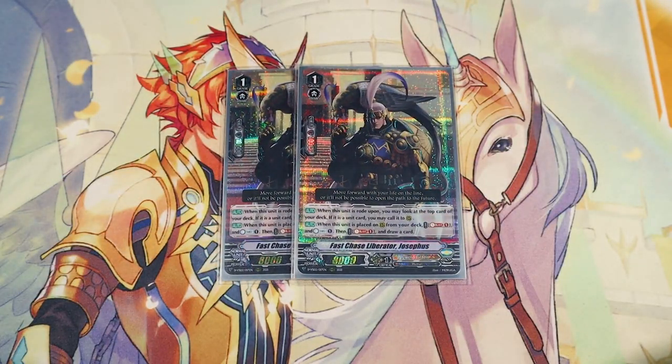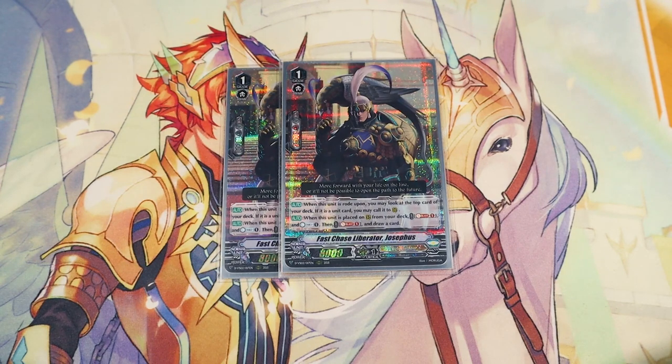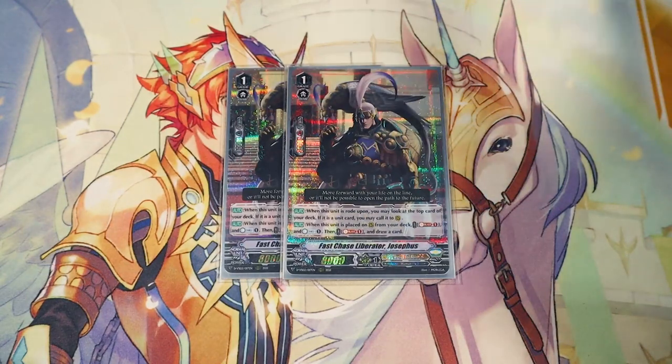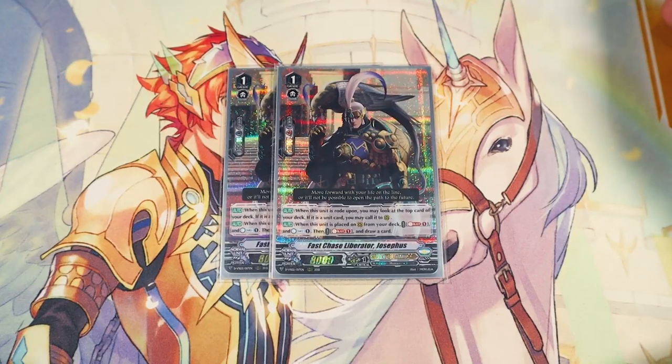Lastly for grade 1s, running two copies of Fast Chase Liberator Josefus. Josefus has a good Vanguard skill — when it's ridden on top of, you can look at the top card of your deck, and if it's a unit, you can call it to rear. If you choose not to, you leave it on top — like if it's a trigger. The second skill is really important: when it's placed on the rear guard circle from your deck, you Soulblast 1 to Countercharge and Soulblast 1 to draw. You can do both or either one. It only works when called from deck via Gurgit's skill, but because Gurgit lets you look through the top 5, it's pretty likely you'll see it. We're also running these two to fill grade 1 space for ride consistency.